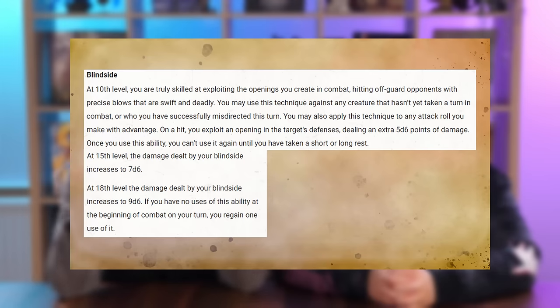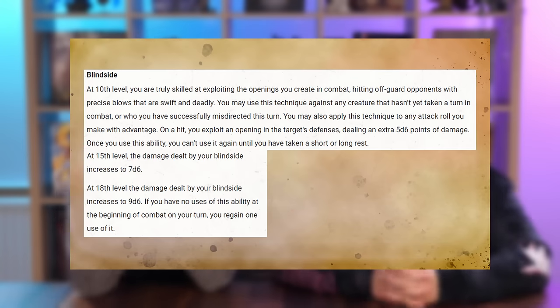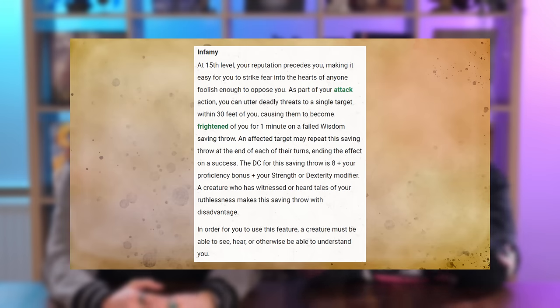Starting at 15th level, you can force anybody you attack to make a saving throw or become frightened of you. If they've heard of your infamy, they make the saving throw with disadvantage. They get to make subsequent saves to end the frightened effect. And at 18th level you get Two for Flinching: when you take the attack action on a creature you've misdirected, you can immediately make another attack against them. As an 18th-level fighter with four attacks plus this extra attack from misdirection, you're making five attacks against a target that had to waste its reaction attacking an ally.